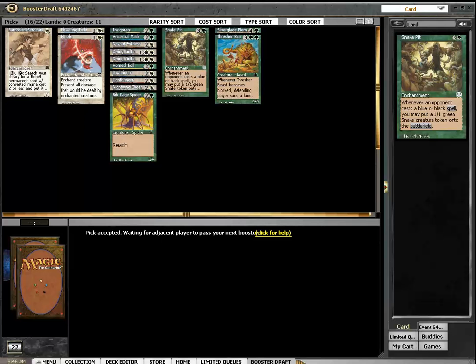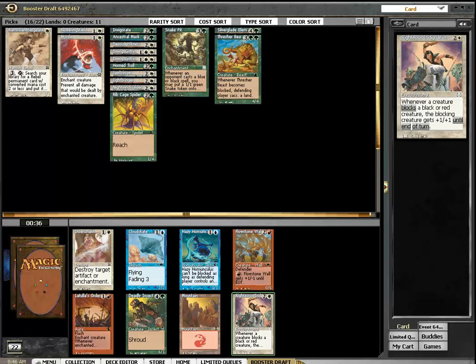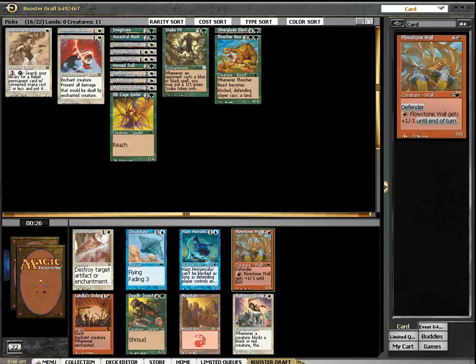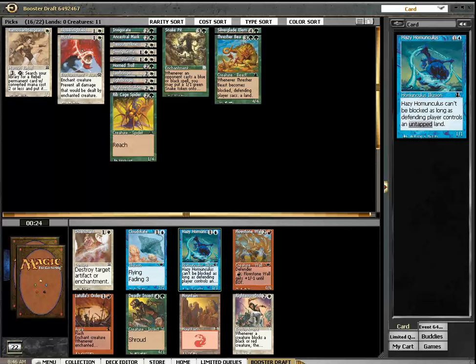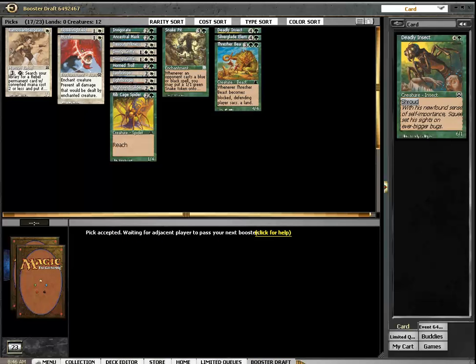When I look at the comments on the video, you will say that at seven minutes I pass the Rashadam Port, and then I will kill myself. Is that even a sideboard card? I'm going for the Insect here — or do I want to disenchant in my sideboard? No, I'm taking the Insect.